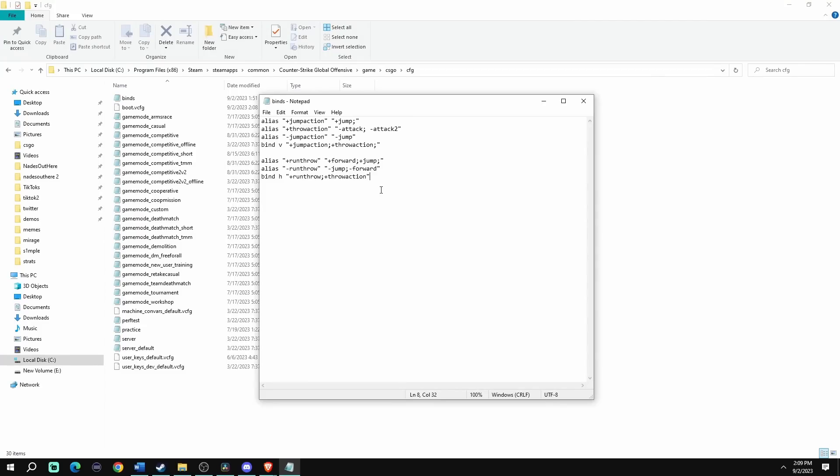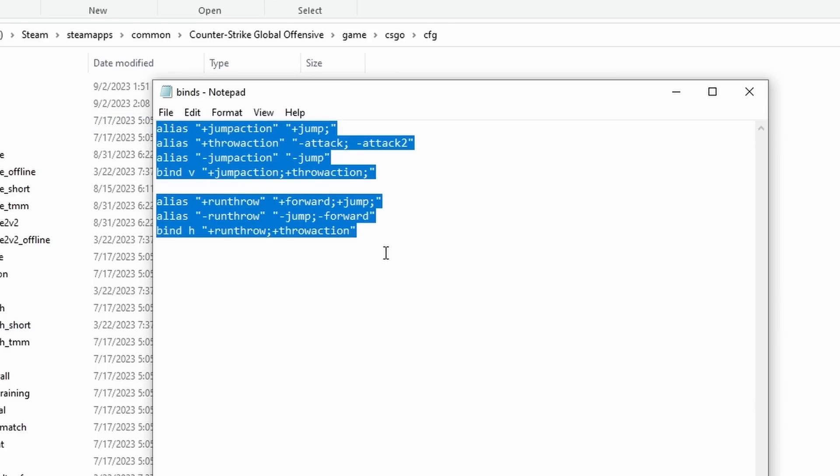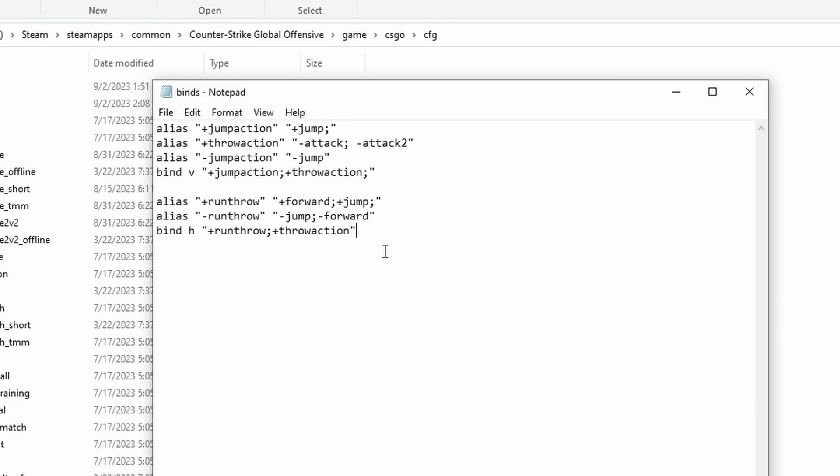First, go into the description of this video and copy the bind that I listed. Once you have it copied, open up Notepad and paste it in there. Afterward, save it — I called it 'binds' but you could put it in your auto exec or your config. Save it as binds.cfg.